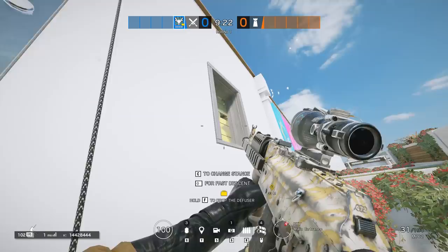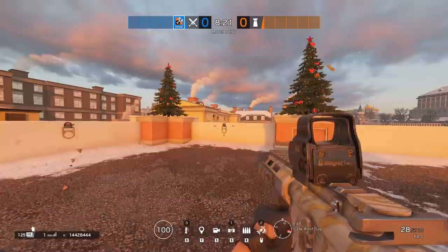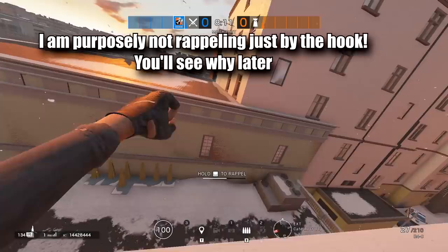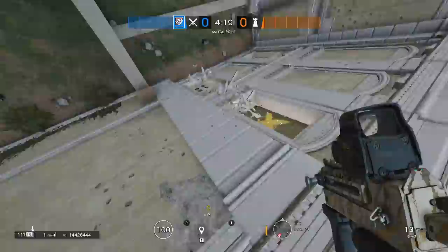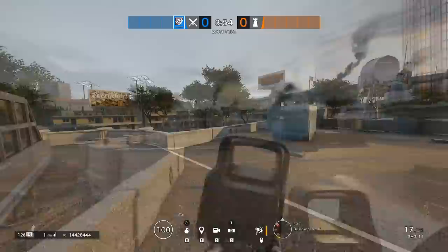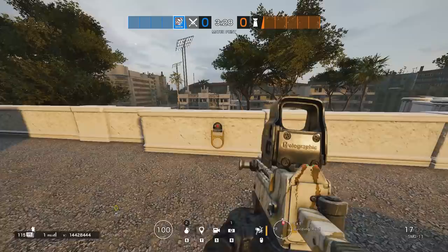Since we all know the angles from both perspectives, let's talk about rappelling. Have you ever noticed these hooks randomly placed by the roof? They are not random — they are exactly above a window. On Café it's easy to find the Cocktail window, but on maps like Consulate, how many times did you have to restart the rappel when trying to get on the Toilet 2F window or the Paper window? These hooks are even for the 1F windows. For instance, these two hooks are there for the 2Z windows and the Toilet window.